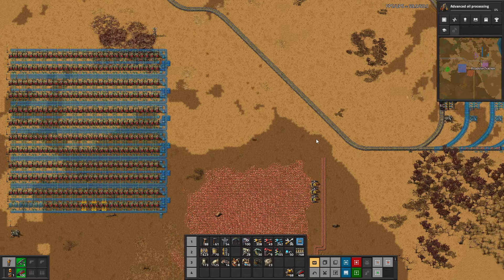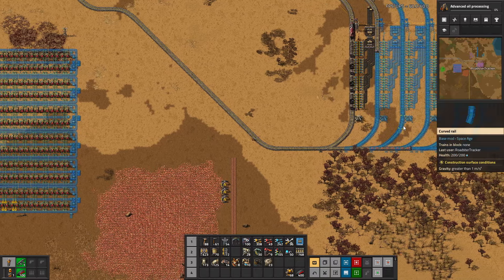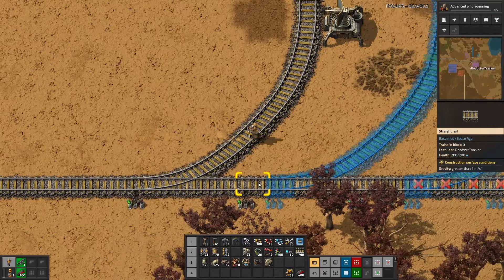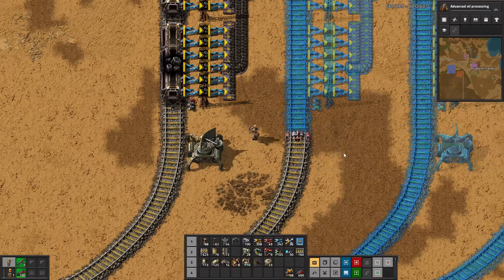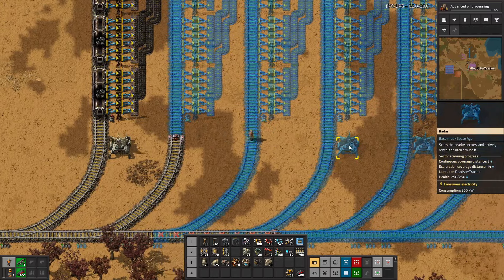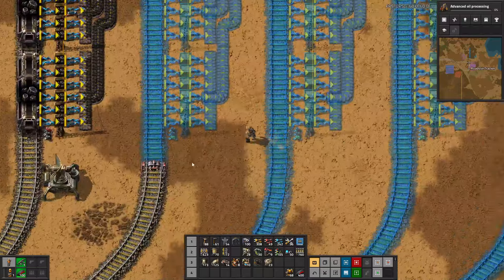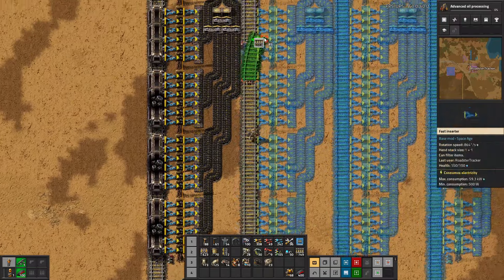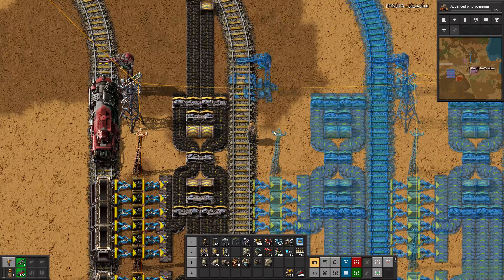So we're going to let this be for a little bit and we're going to set up our plastic in, plastic out, and sulfur out stations. Let's kill this because we don't need that many radars — I think one is probably enough. At Nolius we needed more than one, but I also don't need these.